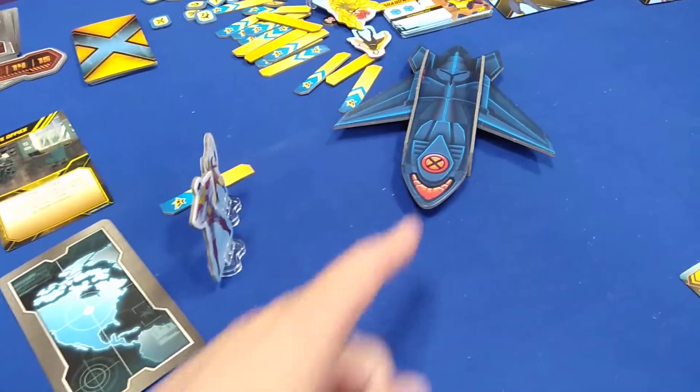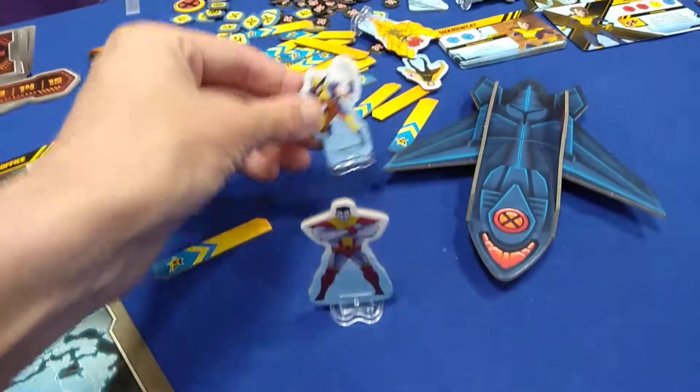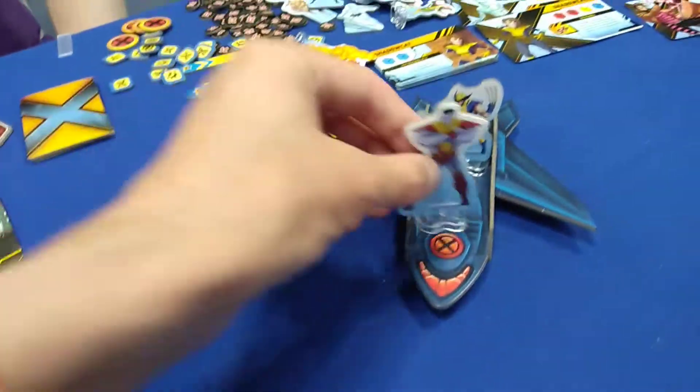It's not X-Wing, it's the Blackbird. And you can choose your characters — for example two characters. We've got Colossus, we've got Logan Wolverine here, raised by the Cajun.